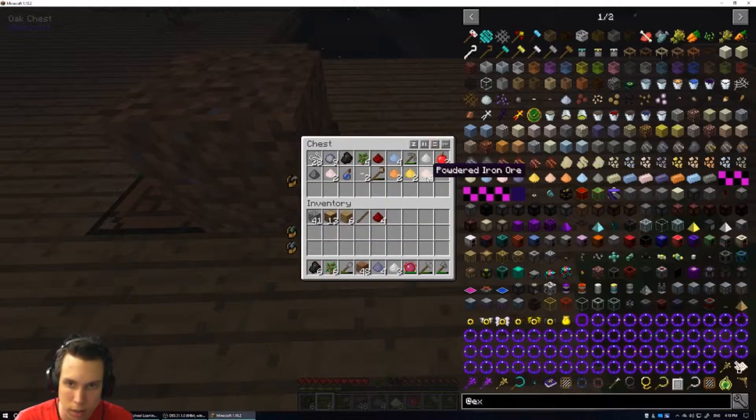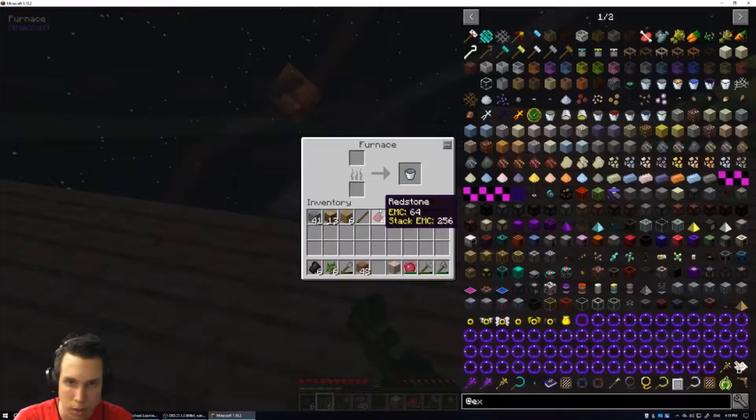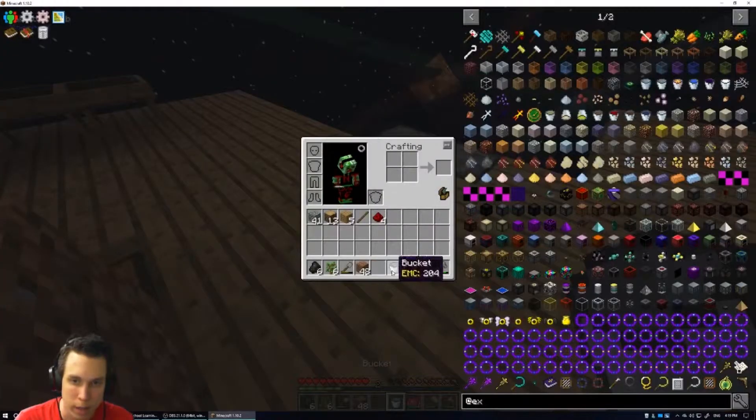Oh, I got iron! I can already make iron powder — iron block, iron ore dust — which I think you just smelt. Yes, okay cool. We have our iron bucket!